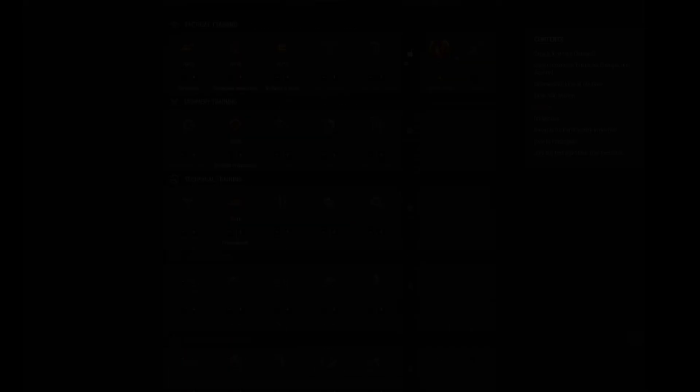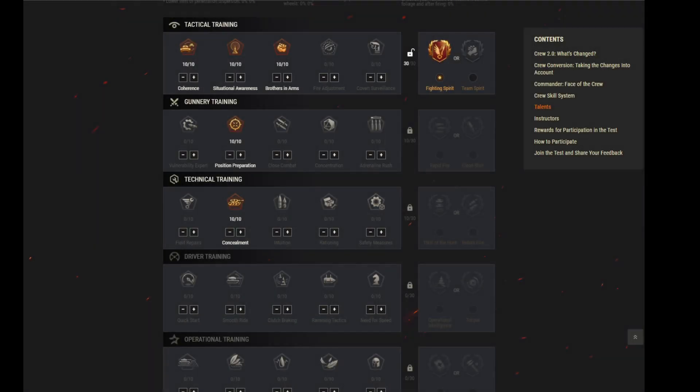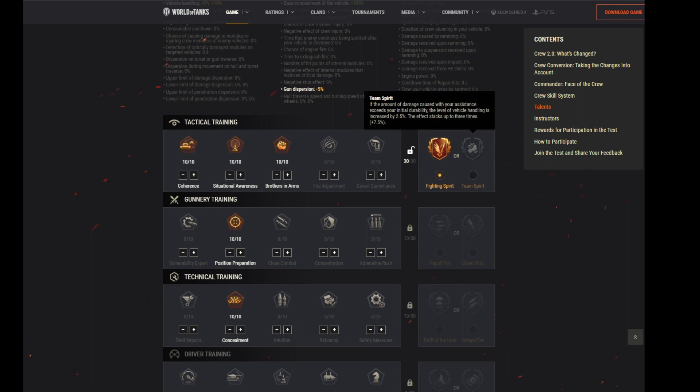If you are sitting in a medium tank like the Object 140 and you are a relatively strong player with 50 points to spend, this can be a nice setup. You want to take Brothers in Arms and Situational Awareness to increase your view range, which is always helpful in a medium tank. Then as the third skill to unlock the talent, use Coherence. Spend the next 20 points on Concealment and Position Preparation to reduce gun dispersion. As the talent, select Fighting Spirit rather than Team Spirit, because it depends on the damage you actually make.